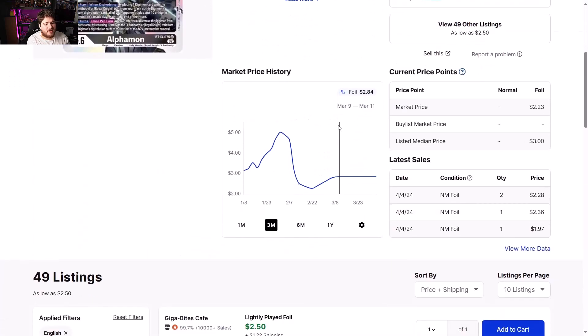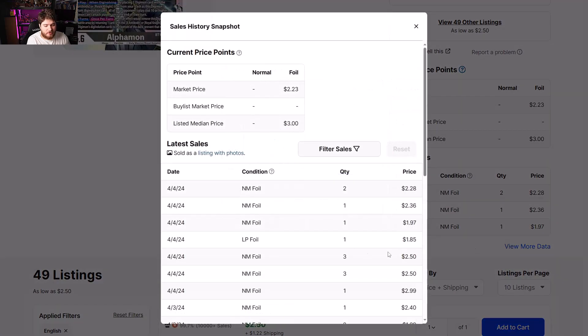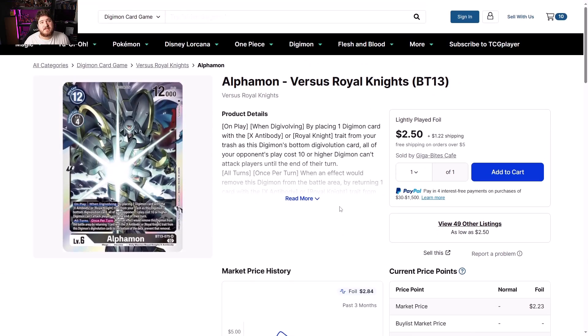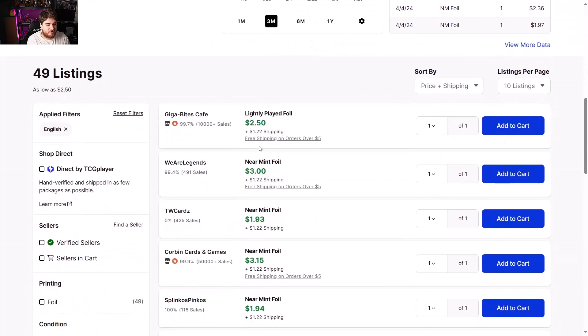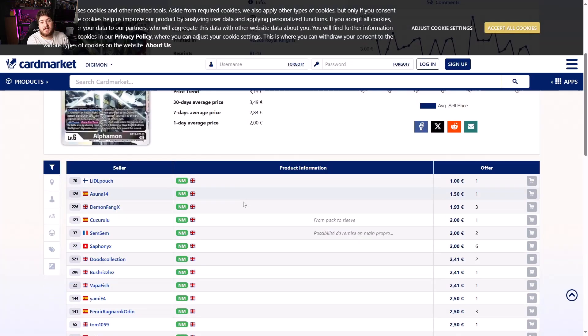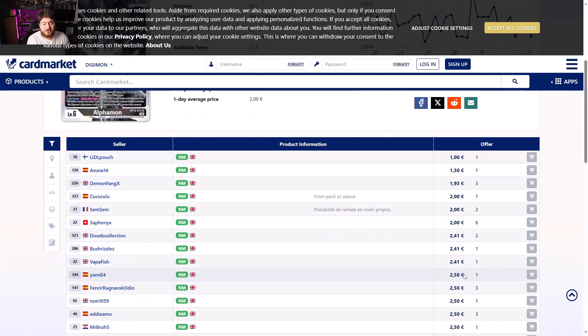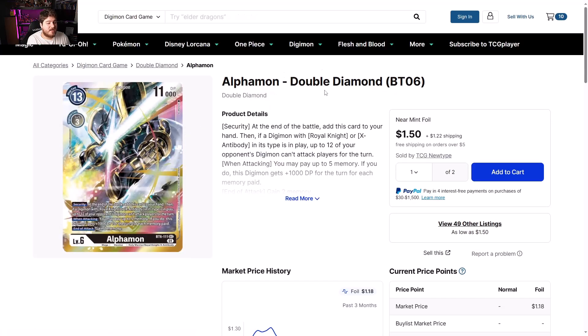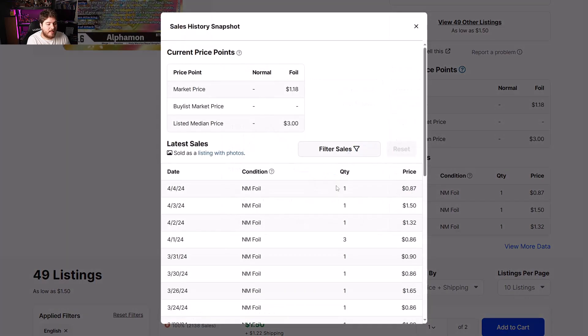Alphamon versus Royal Knights — people are searching this up too. It's been bought a few times in the last couple days, maybe because Royal Knights topped a recent event making top 16. Alphamon has potential here; we're looking at $3 each. If you guys have been sitting on Alphamon, it might be a good time to start listing. This thing was like a dollar; one to two euros now sitting at three.